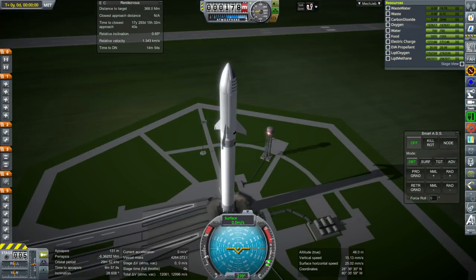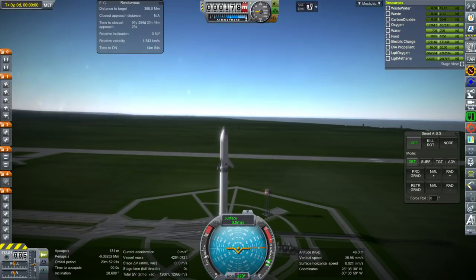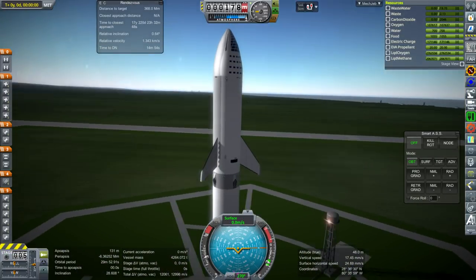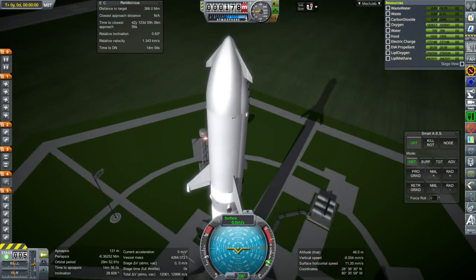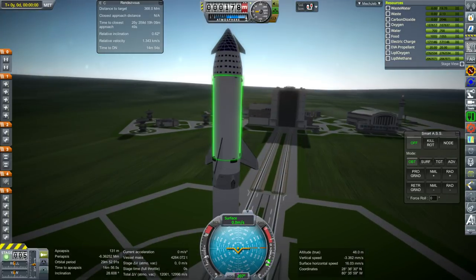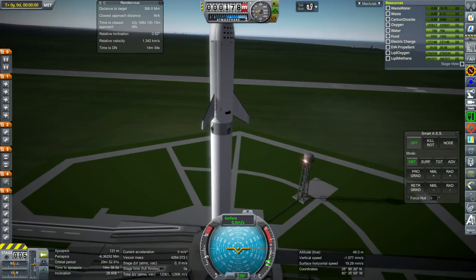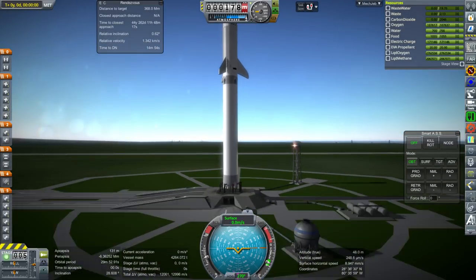The obvious question is: with the big fins, will this be stable? Doesn't it need fins at the bottom? The answer is no. The reason is that the fins don't give any net lift — they're symmetrical, the body is symmetrical. Because the other fins are symmetrically arrayed around the body, there's not that much lift, and it doesn't really generate much body lift either. So no fins at the bottom are necessary for this arrangement.